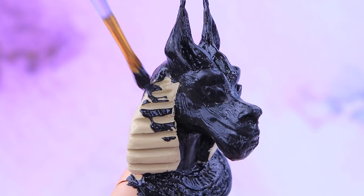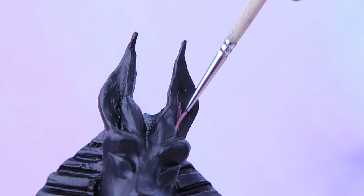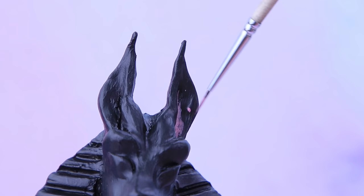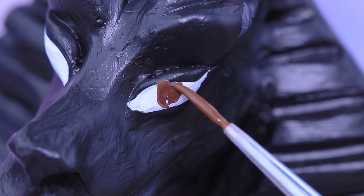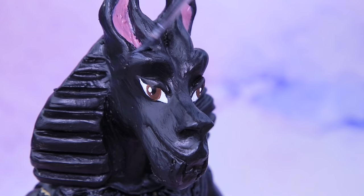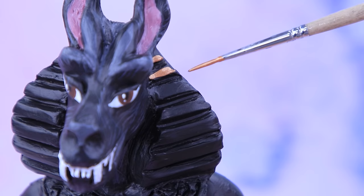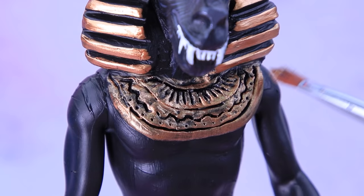Paint the whole figurine black. Let it dry and start working on the details! Draw the ears, then a pair of brown eyes. Highlight the skin. Draw sharp fangs. Use metallic acrylic paint to make it look like the headpiece is gold.